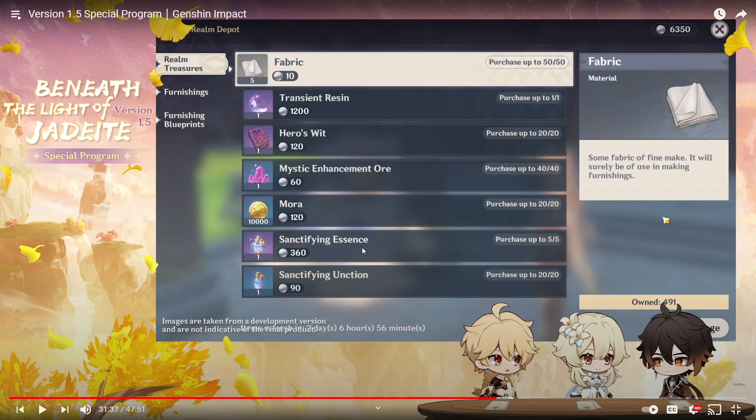At 5,040 realm currency per week, you technically can't buy out the entire shop. The priority should be transient resin and sanctifying essence — both together cost around 4,800 realm currency — and then worry about hero's wit, mystic enhancement ore, mora, and fabric afterward. Hopefully the shop resets longer than a week, but if it is weekly, you'll have to pick and choose.